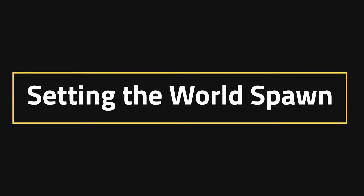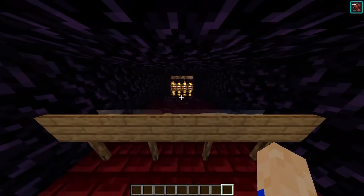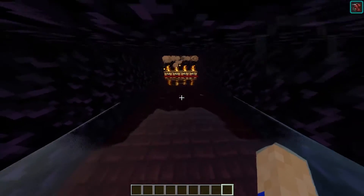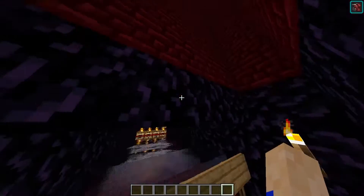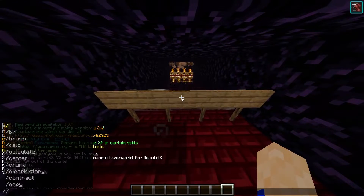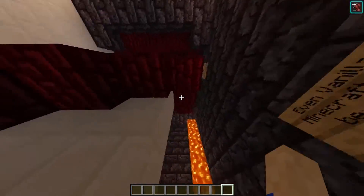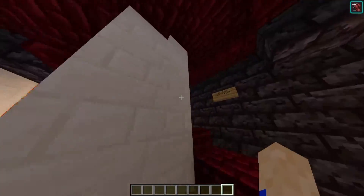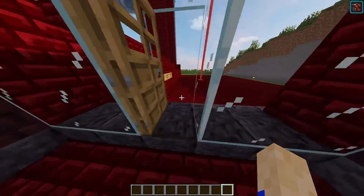Setting the world spawn. This one is probably the most commonly used one, especially when you're starting on a brand new server. I like to make little fun adventure map style things, and in order to have people play it the right way, you need to have set world spawn. In your text box you're going to do slash setworldspawn. Hitting this command will grant your world spawn that exact area. The only hang-up is if you try to do it underground — it'll spawn you above that level that is level ground.